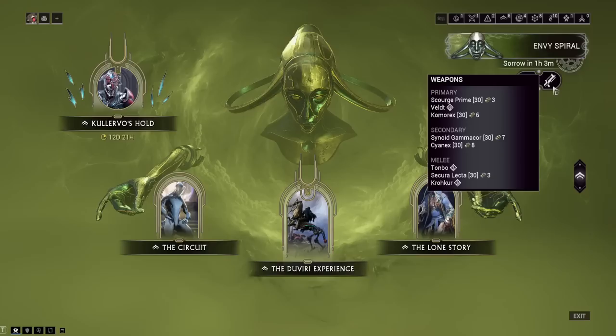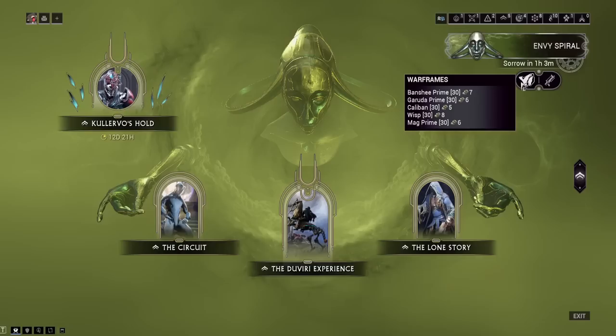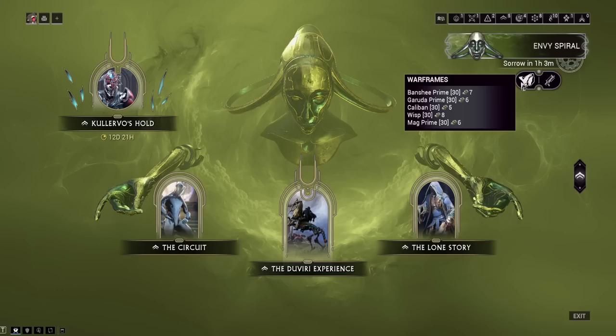Looking at my weapons right now, you're going to want things that are good. Number one frame for this is Mesa — Mesa can gun everything down very fast. I'll quickly show you how fast the Calervo fight is with Mesa.